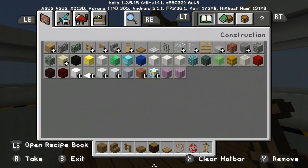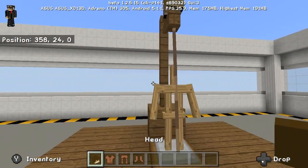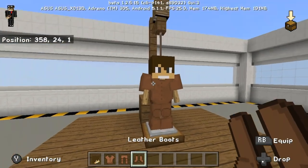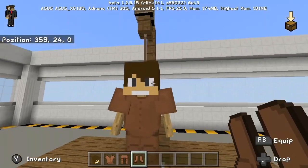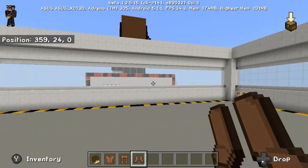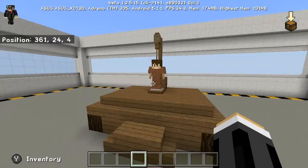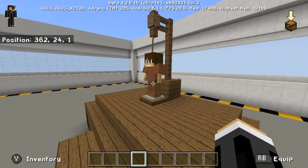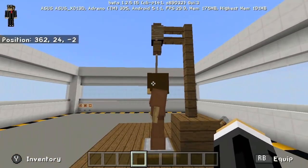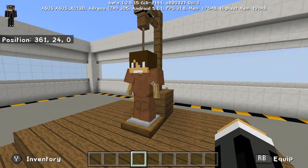So grab some armor or clothes and just place the clothes on your armor stand. This guy right here looks like me! Then let me clear all these things. To activate it, just pull the lever — of course the person, or the guy, or the prisoner — whatever you want to call it — it will die.